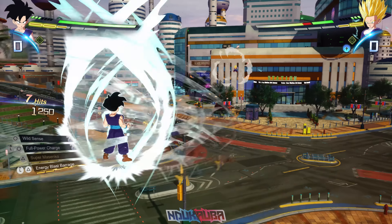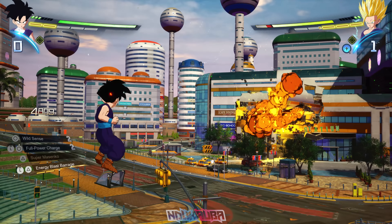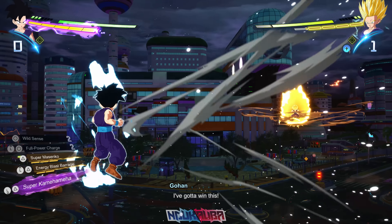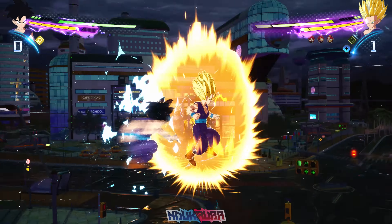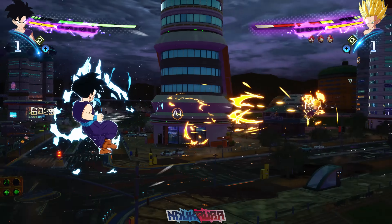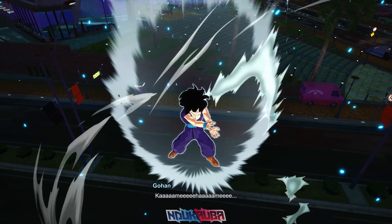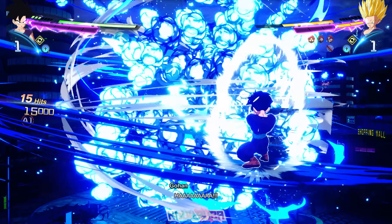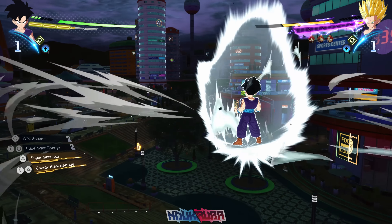Teen Gohan is my favorite character in all of Dragon Ball, and ironically he's up against Super Saiyan 2 Teen Gohan. I throw out Energy Blast Barrage and land the attack, but I also want to make sure I land his ultimate — Super Kamehameha. Gohan charges toward me; in the Sparking State I use Violent Rush, stagger him, and back off hoping he'll use Father-Son so we can have a beam struggle. It didn't happen, but Super Kamehameha connects.